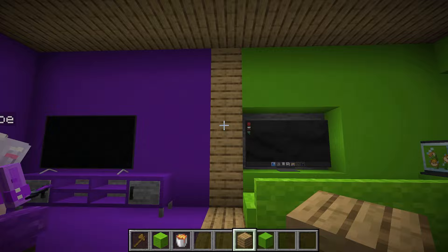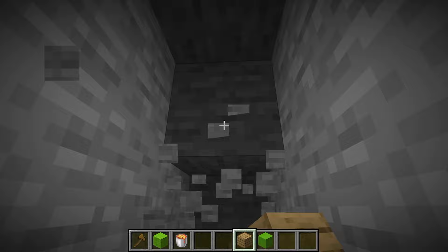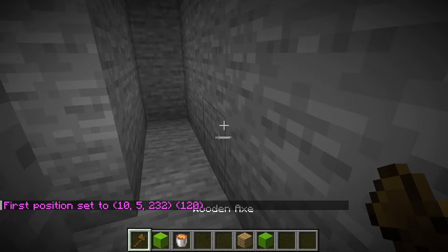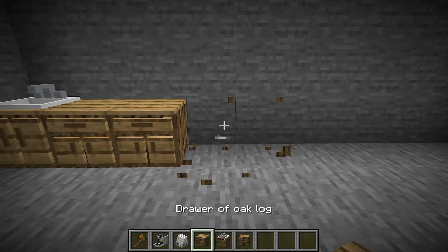I do have one more idea — we should build a kitchen. Since the rooms are right here, maybe we could just put it behind where our rooms are. That sounds like a super good idea. Let me break apart a little bit of this wall and then start configuring a ginormous room. We're going to have a bunch of different foods in here — a bunch of cakes, pork chops, and whatever else you want.